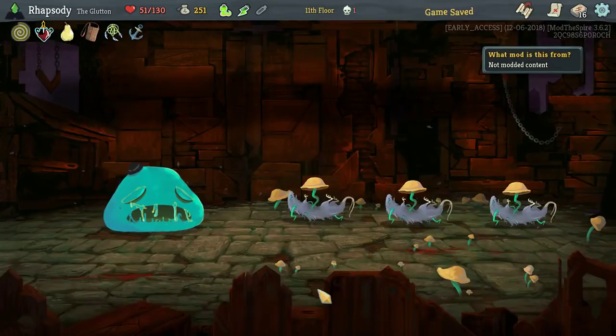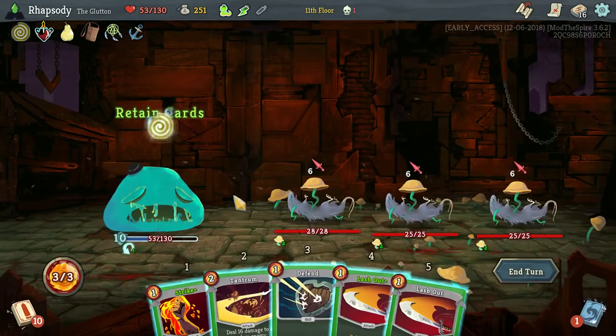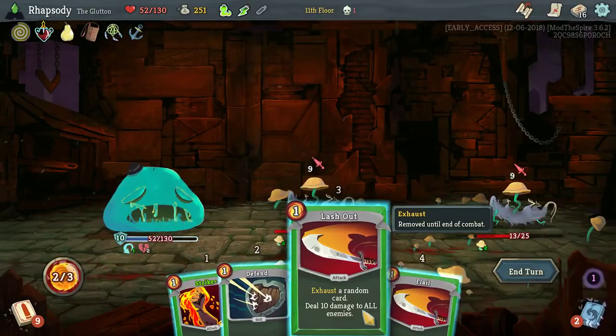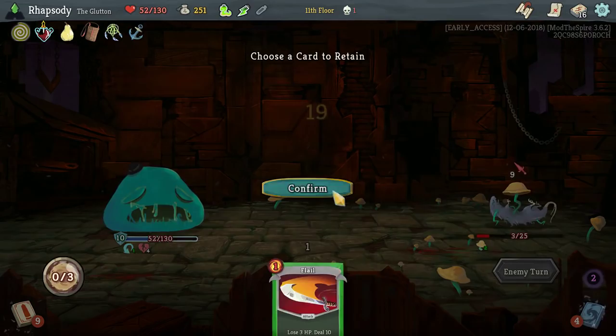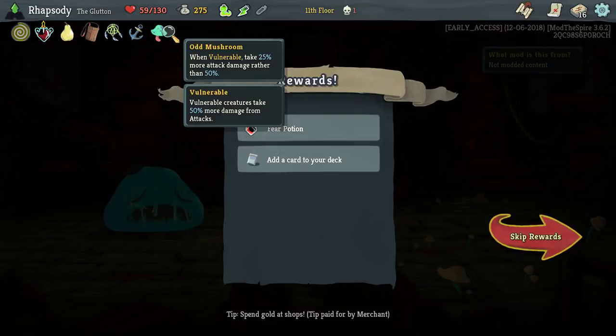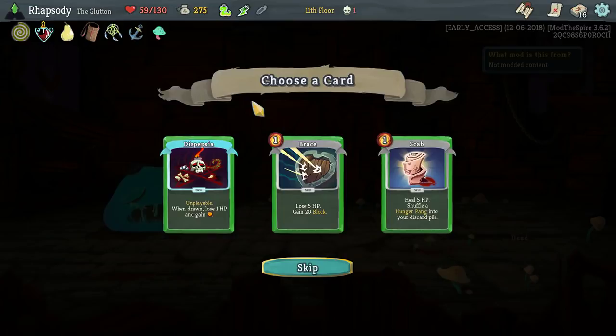I could have taken a Parasite there, but the problem is my first shuffle through my deck has a Parasite in it and does not have Uncanny Aura, because that's in my discard pile at the start. So that's probably not the most clever idea. Let's start with Strike. Odd Mushroom — when vulnerable, take 25% more attack damage rather than 50%, making things that make us vulnerable more powerful. I can take Scab or Dyspepsia here. We're going to be including more unplayable cards in our deck, which means the average energy expenditure per turn is going to go down, which means Dyspepsia is going to be less useful in the long run.